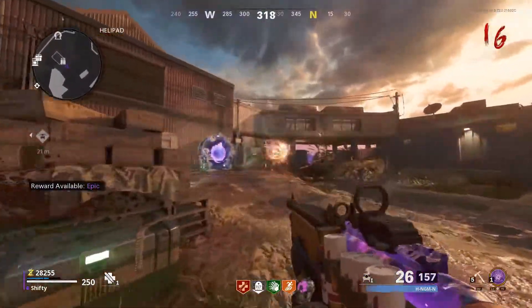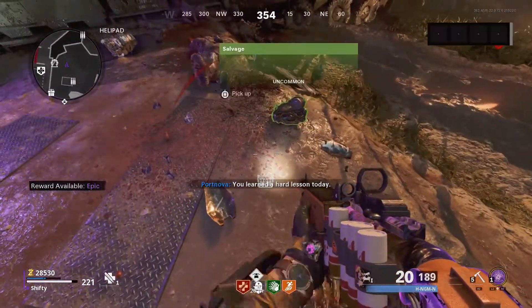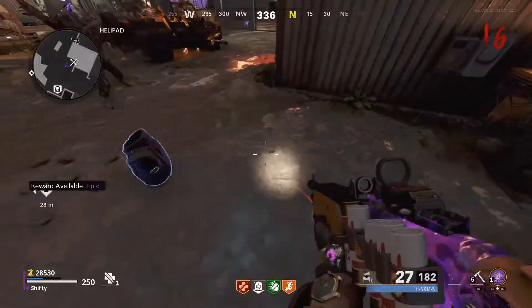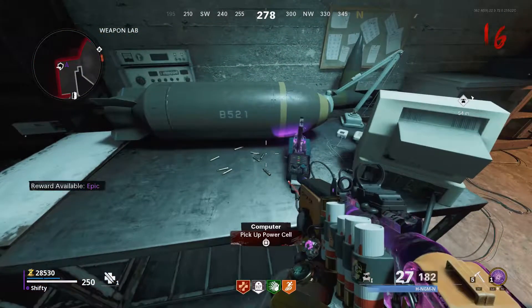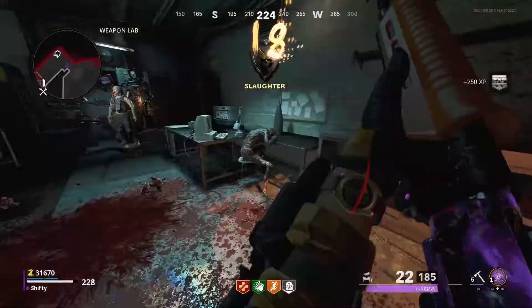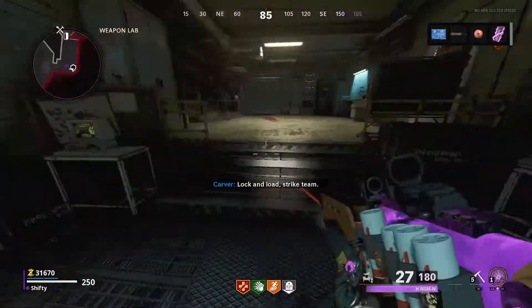At this point I was a little stumped, but it turns out all you have to do is wait for a Mangler to spawn. They start spawning at round 15, and when you shoot the gun off his arm, he'll drop the ammo clip you need for the rifle. Take that ammo clip back to the Weapons Lab, put it into the charger, and wait two full rounds. It'll charge up throughout those rounds, and when you come back — it was round 18 for me — you can pick it up and move on to the next step.